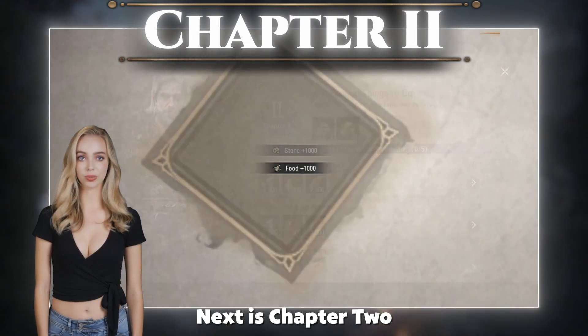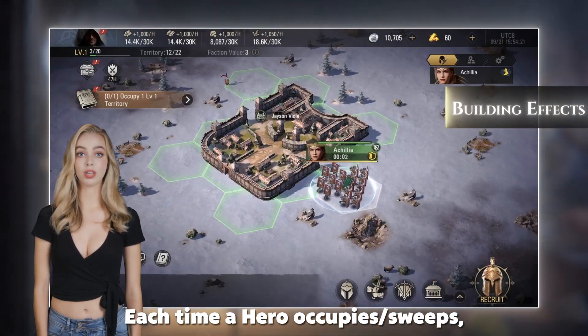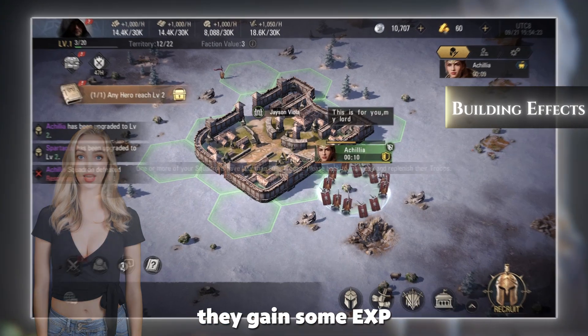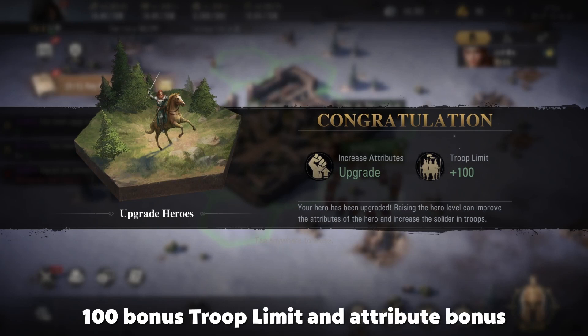Next is Chapter 2. Follow the quest guide to learn more about the various building effects. Each time a hero occupies or sweeps, they gain some experience. Once they gain a certain amount of experience, they will be upgraded and receive 100 bonus troop limit and attribute bonuses.